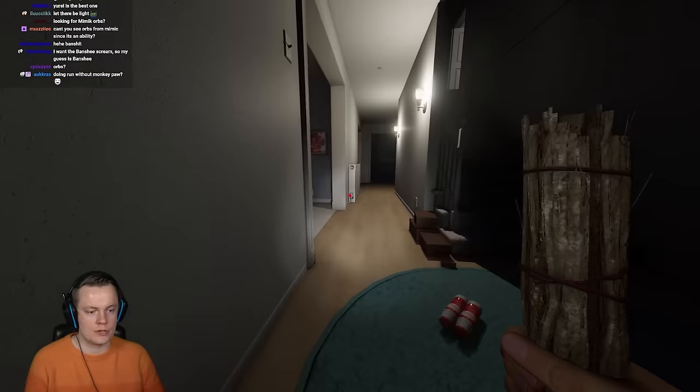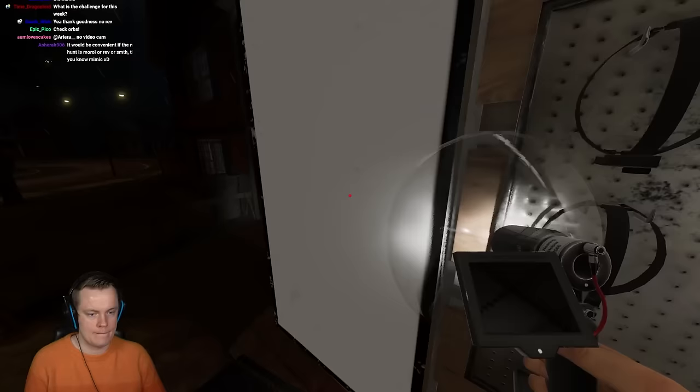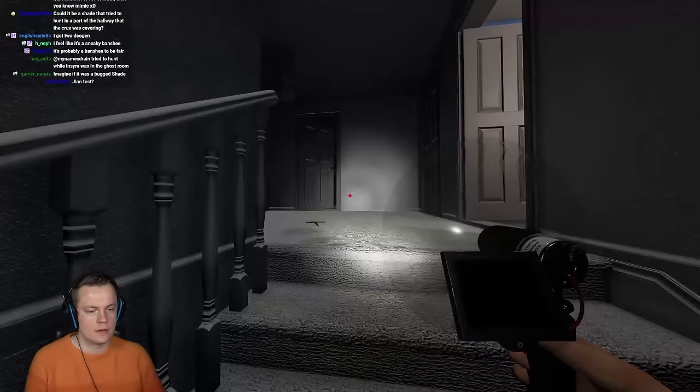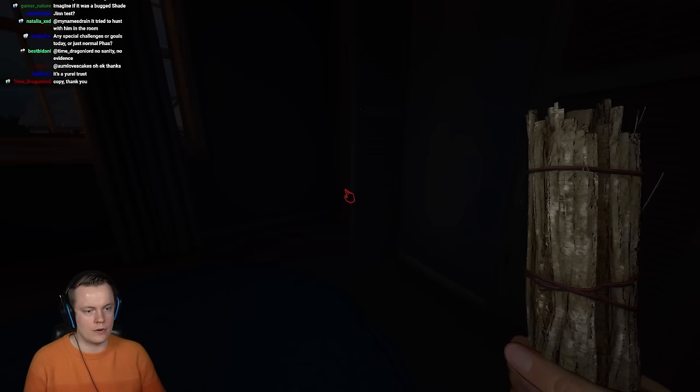We should just set that up there, hold one for ourselves, and then we need a parabolic. You cannot use a parabolic on a different floor, which is very annoying. It could be since it's there. We could wait over here. We already did a Yokai test, right? I could do a Yokai test here.